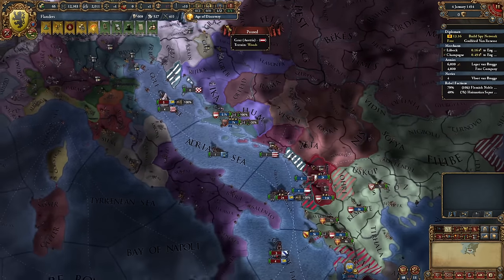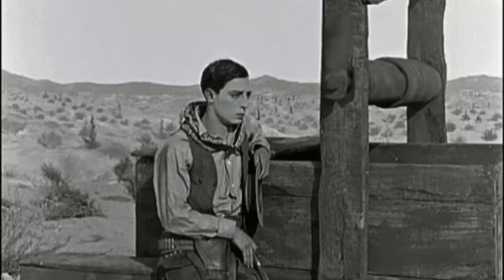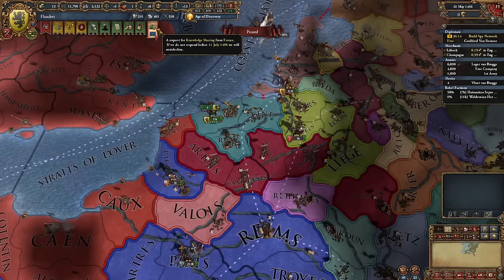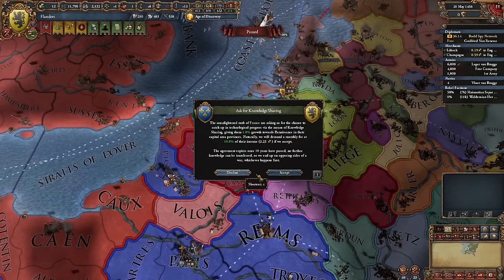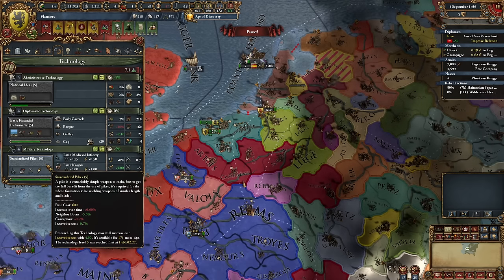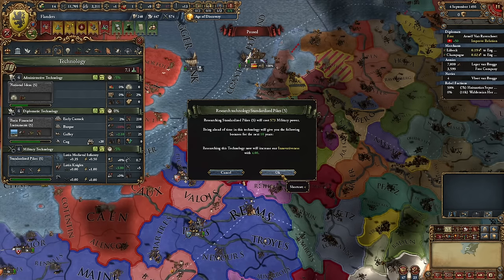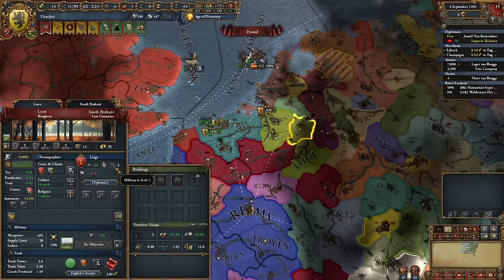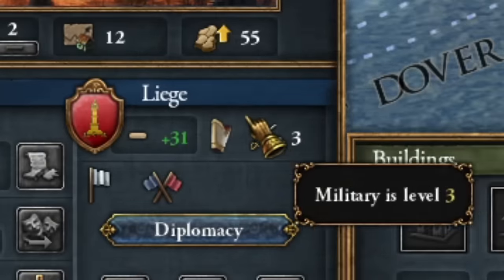It's a pity Austria is currently at war and might be losing. Holland has allied with Denmark to prevent me from conquering them. But luckily, I sold the Renaissance to France, boosting my military technology to level five — making me one of the first nations globally to achieve this. Meanwhile, my closest rivals are stuck at level three.